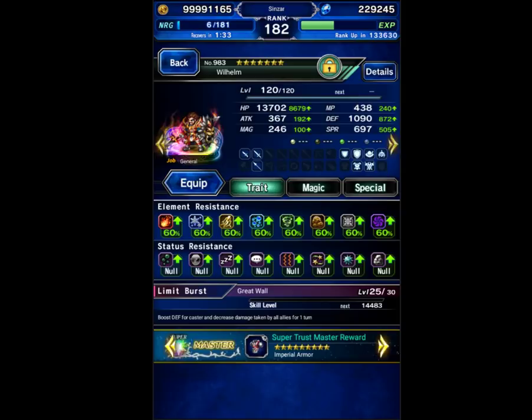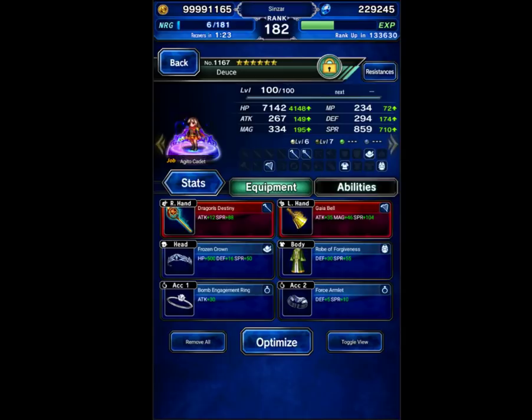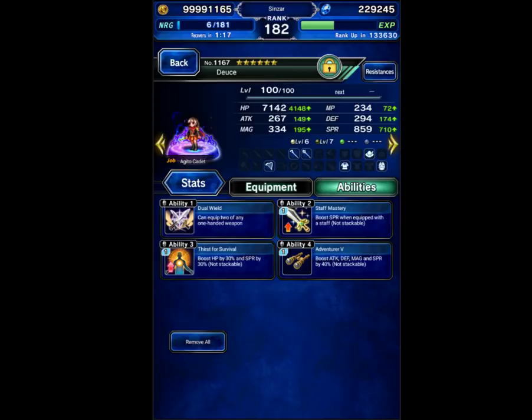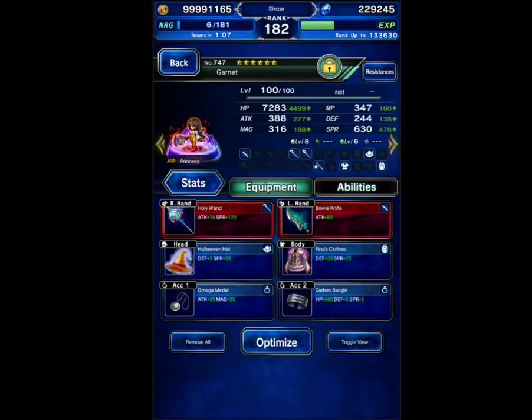Warrior of Light is going to be my evasion cover tank. He's also going to be doing things like defense break. Deuce is going to be for the mana regen and healing — she also heals without using mana on the first battle, which is quite helpful. Garnet is going to be a buffer, resist buffer, and healer, and she can also fill the extra gauge as well.